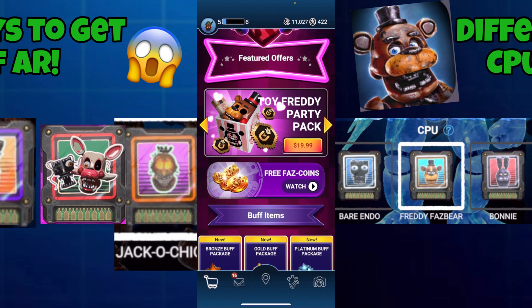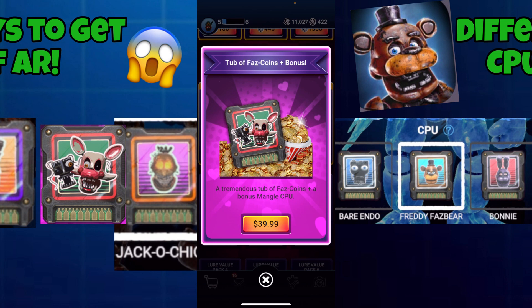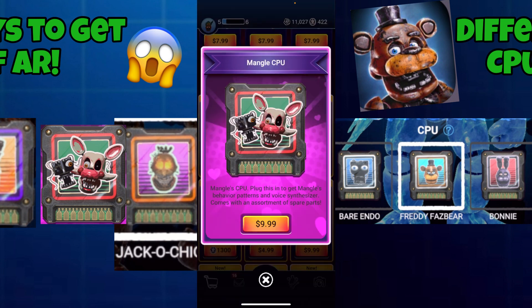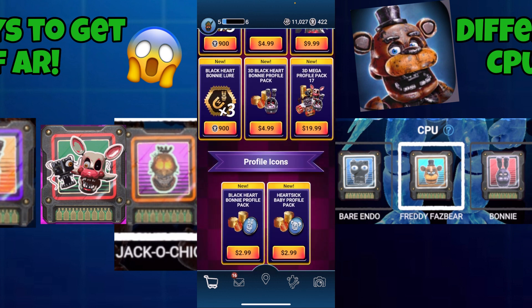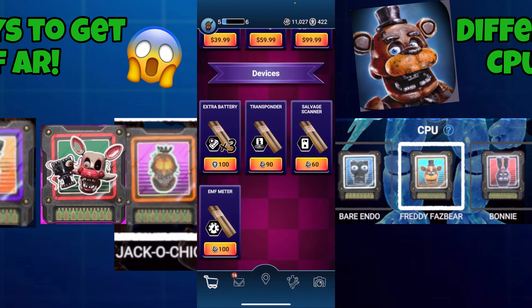One of the ways is to hop into the shop and buy yourself a tub of fast coins to get a CPU, but that costs 40 bucks. You could also buy the Mangle CPU — one event costs $10. I definitely think it's a lot and really expensive, but if you're desperate, you'll probably do it.